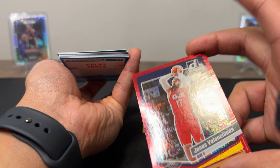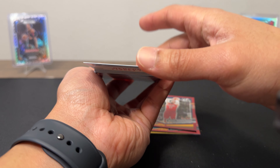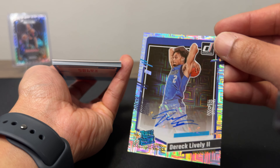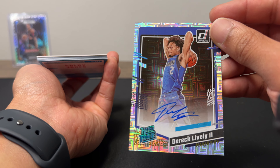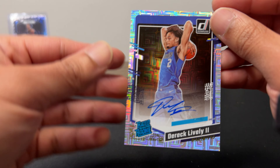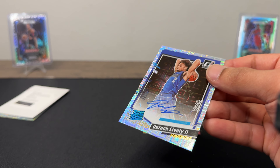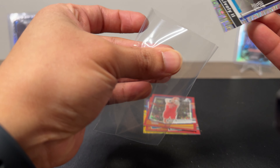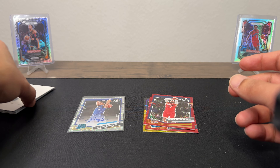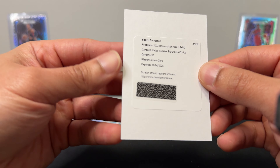Next we've got Yonas Valentine — this is pretty sick, numbered 88 out of 99. I might buy another box of this. Next card is Dereck Lively. He's obviously a product of Luca but he's definitely one of the top rookies. Nice, nice, nice.